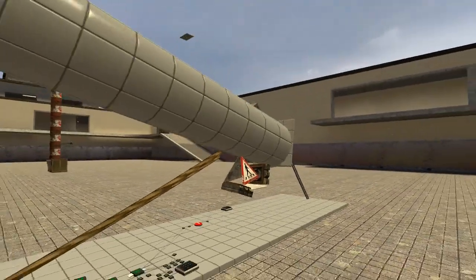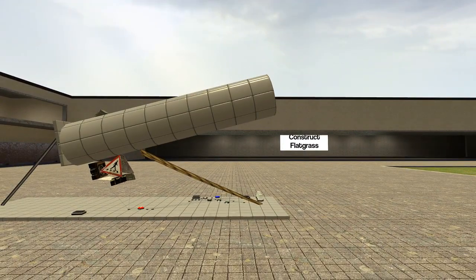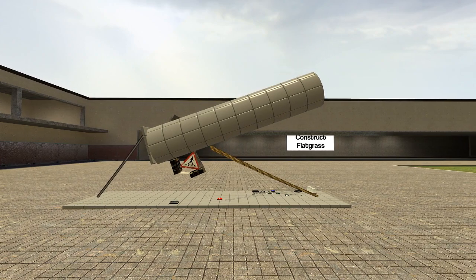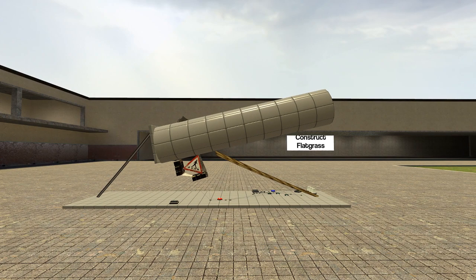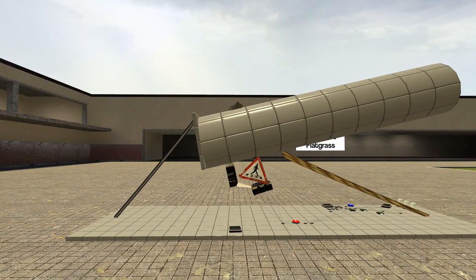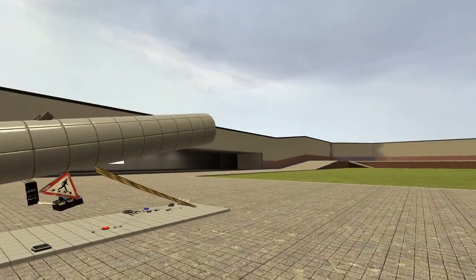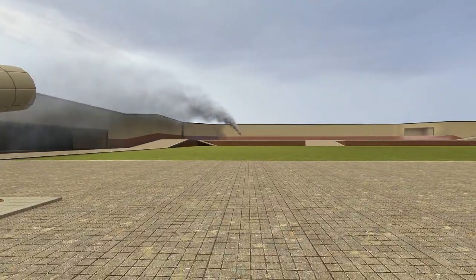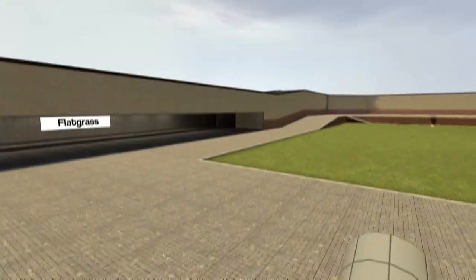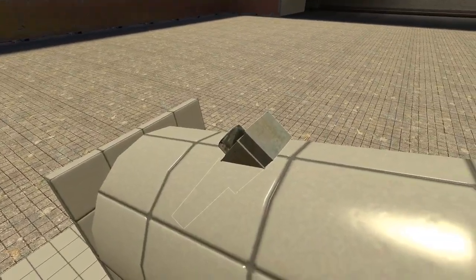So this is a missile launcher. You can adjust the angle of it, and then once I've picked an angle that I like, I press a button on my numpad here, and it pulls back, loads a missile, and fires. Now it does this using an advanced duplicator paster, which you can see here.